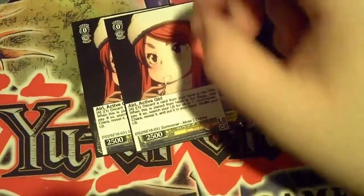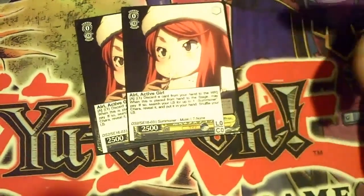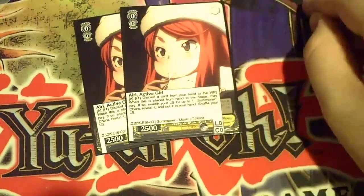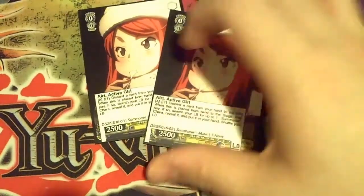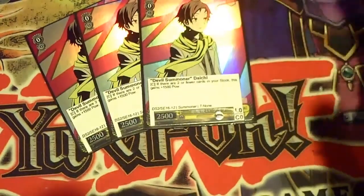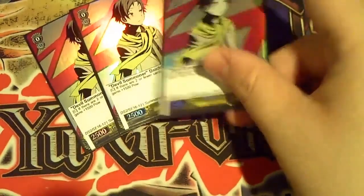Next up, two of Irie, the active girl. Basically pay one, discard a card from your hand, and search your deck for any summoner and add it to your hand. A really ridiculously good card — you can't help but be surprised by how many times this card, just when you need to start setting up your combos, will win you games. And then triple early game Mr. 4k — if you have two or more stock, he's 1500 power, so 4k beats early game. So good. That's it for zeros.